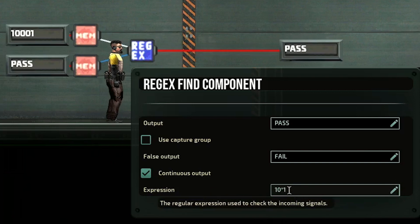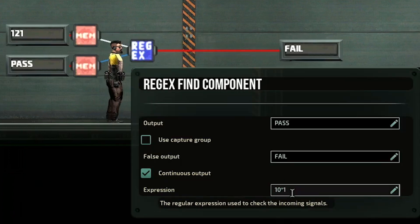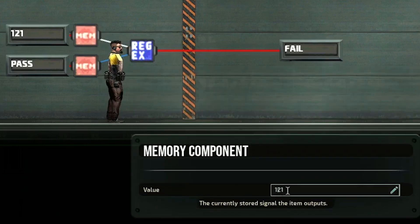The star is actually allowing any number of zeros to exist between the two ones. A single zero still passes. In fact, I don't need to have any zeros and it will still pass. The thing is I can't put any other number there — if I put a two, it will fail, because the requirement is that it must have either zeros or nothing at all between the two ones. And I can have as many zeros as I want and it will still pass.